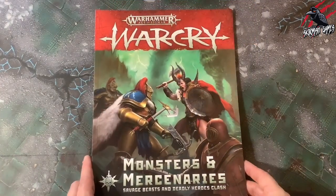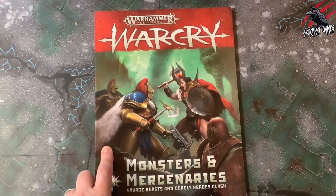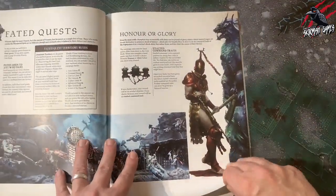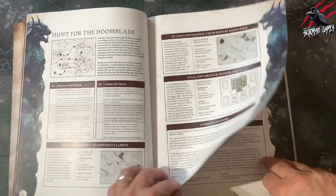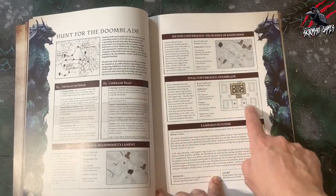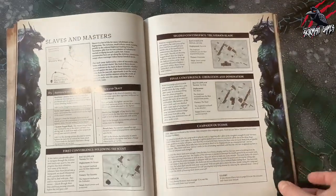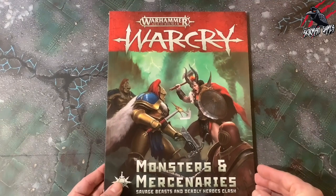Another book you can look at is Monsters and Mercenaries. This is somewhat outdated now, especially with the Warcry supplement books for the different alliances. But in here there is a section with Fated Quests — you're going to find four Fated Quests that you can use for any warband. This is covering some terrain from some of the expansion sets that came out, so there's lots of content to choose from.